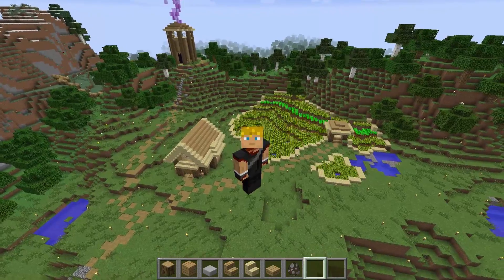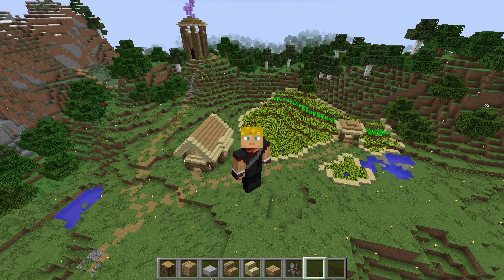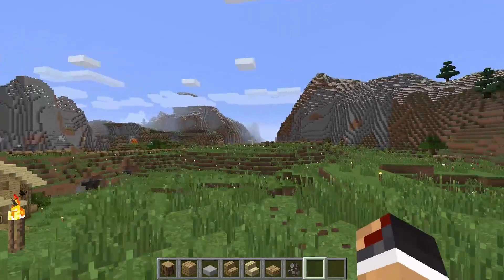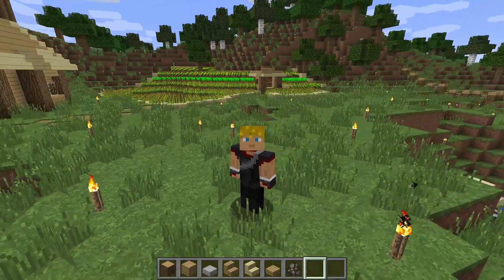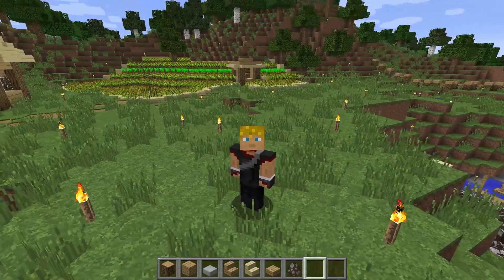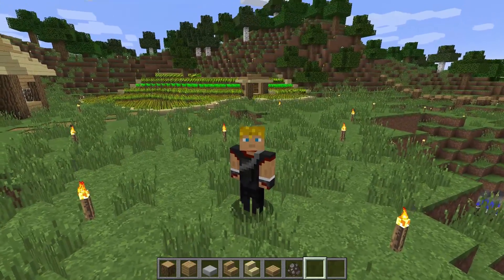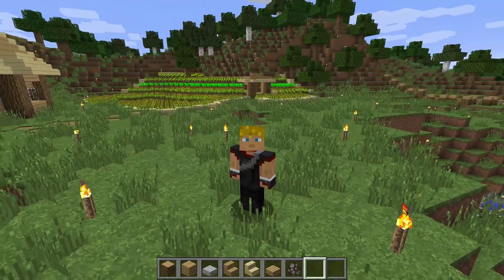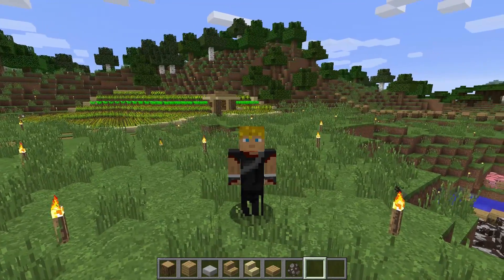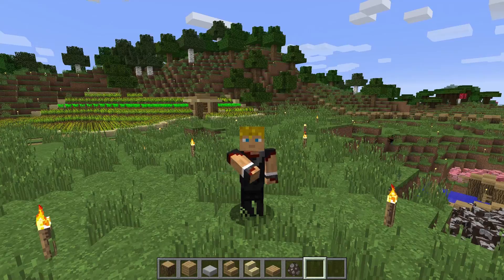A lot of people are asking if we're gonna upgrade the starter house — we definitely will, two-story house for sure, but that's not what we're doing in this one. In this one, we're doing that area to the left that you can kinda see. You saw it in the thumbnail — we're building an animal farm. I want to talk about the series speed and direction at the end of the video, so make sure you watch until then. But first, we've got an awesome project: the animal pens. Let's build them out.